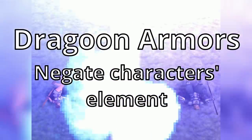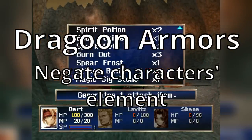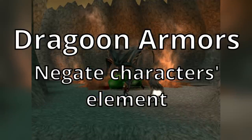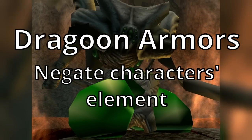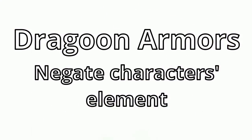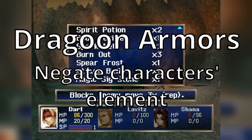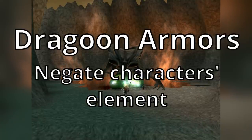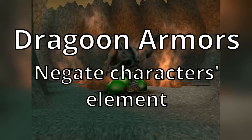Every character has a Dragoon armor available that will negate their Dragoon element — this is a useful trait, but every character already has some natural resistance to their own element. These armors have a big issue though: their defense stats match those of their corresponding characters. So Shanna's Silver Dragoon armor has high magic defense but low physical defense, even though she's desperate for more physical defense. Kongol's armor has high physical defense and terrible magic defense, even though he's desperate for magic defense. Hashel and Dart have more balanced Dragoon armor. These armors are very useful in the Faust superboss fight because Faust always counters attacks with the element of the character who made the attack.